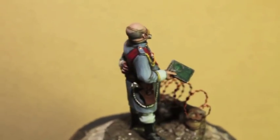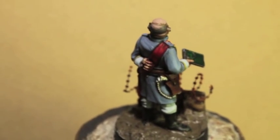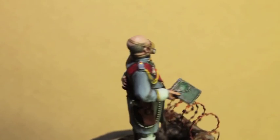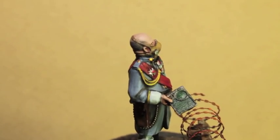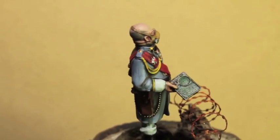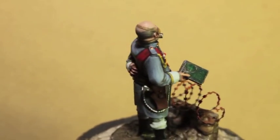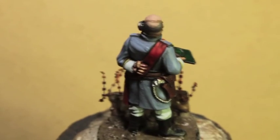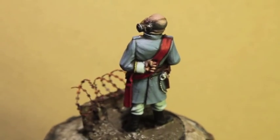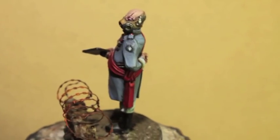For the hairline and stubble, I used Skavenblight Dinge and then I mixed it with the flesh colors to kind of smooth the edges, because you don't want your edges to be too dark or else it'll look really artificial. You kind of want it to blend from the stubble into the skin of his head.